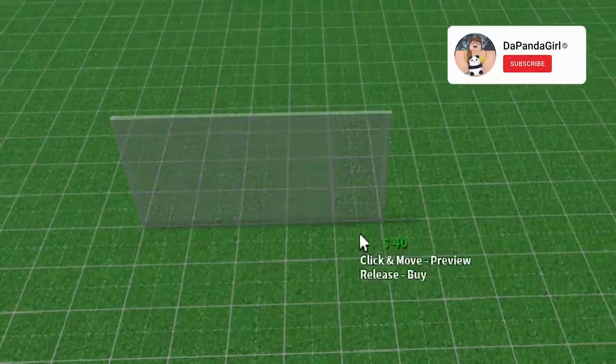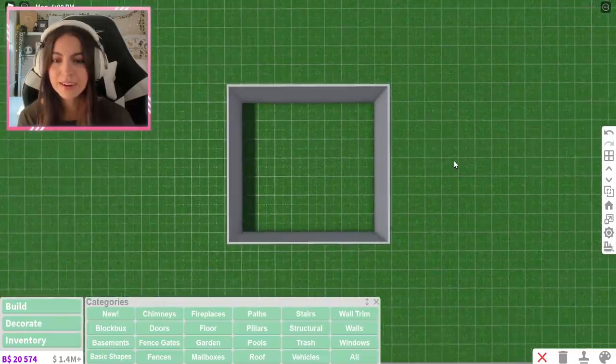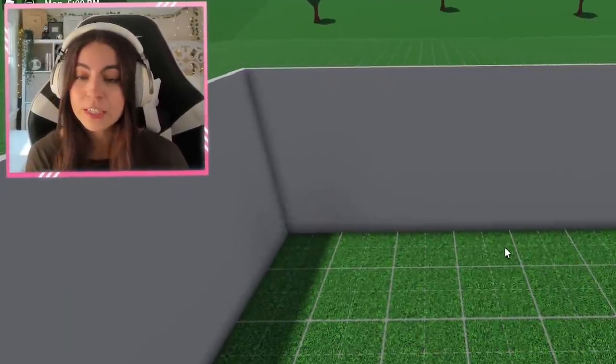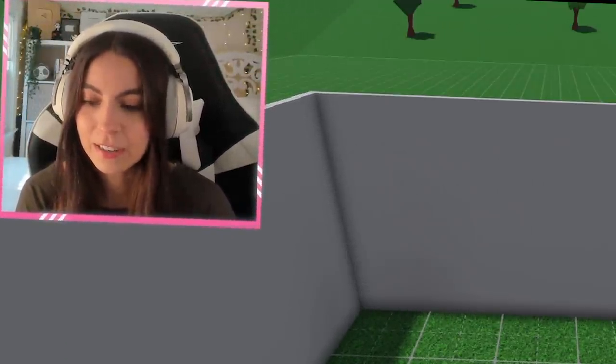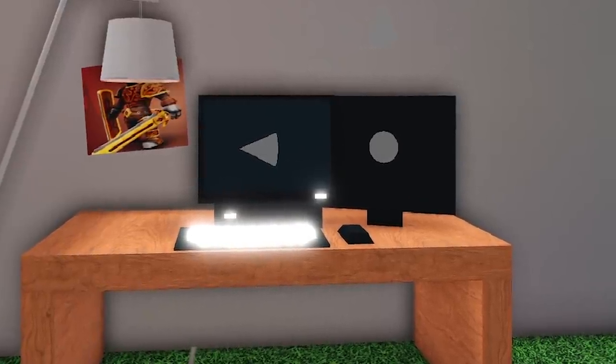So to start out, I placed down the walls. I'm not really sure about the size of Bloxburg proportions, so I kind of just did a big square and hoped for the best. I'm going to be starting with the way that I'm facing, which is my desk area — I have a two-monitor computer setup. This will work as a second monitor.